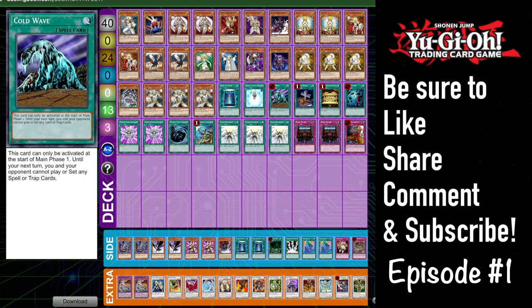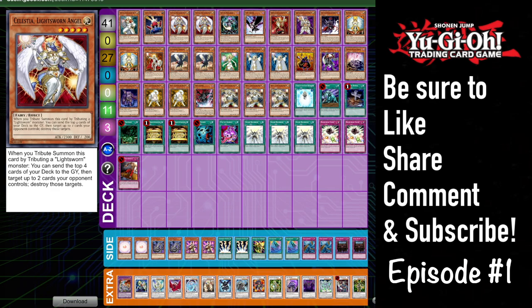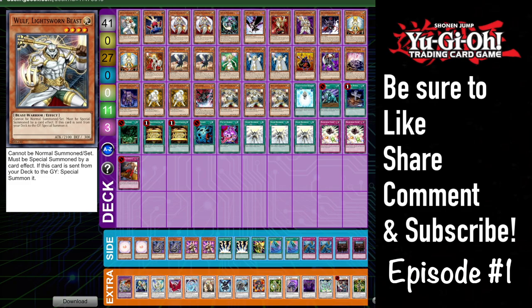This next one is what most people would consider to be Twilight Sworn. In my recent months of testing I found that Twilight Sworn should actually be played significantly differently from how most people seem to think it should be played. I'm personally not a big fan of throwing Chaos Sorcerer and cards like Trigodia mindlessly into the deck just to be Darks for the one Chaos Sorcerer. In my opinion, Twilight Sworn looks more like mixing Lightsworns with Zombies and incorporating Chaos Sorcerer.